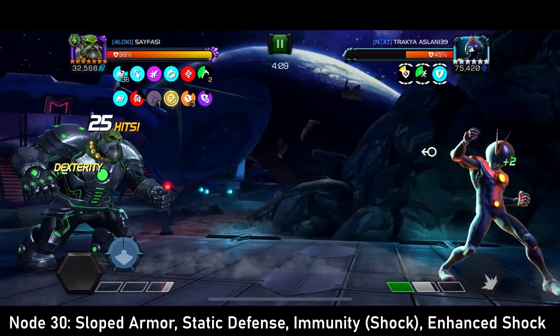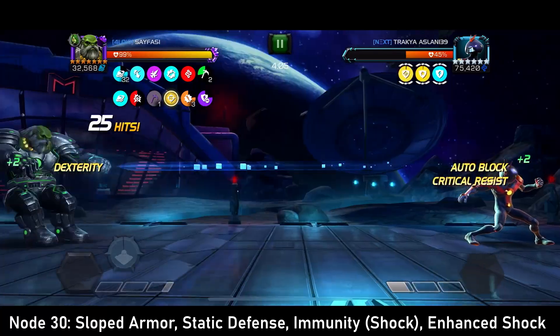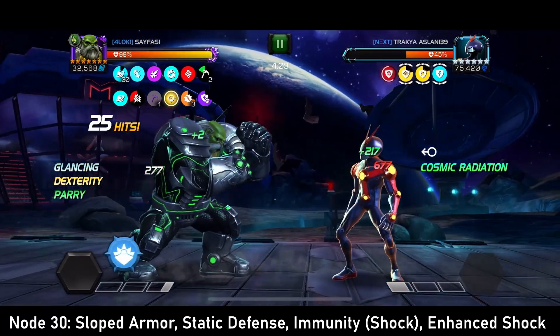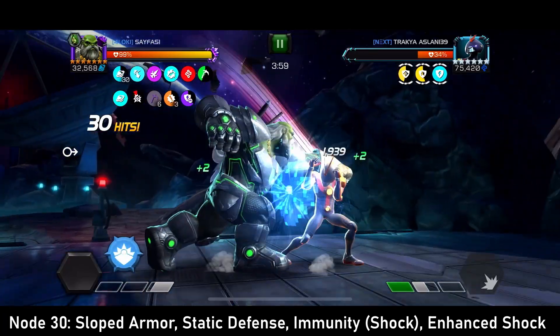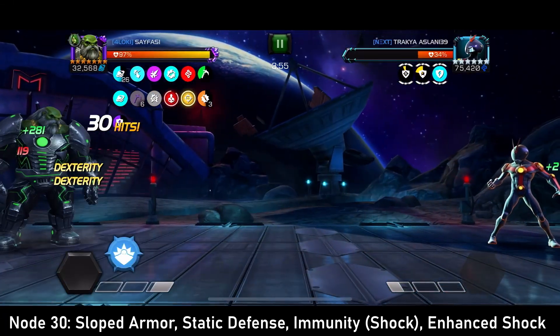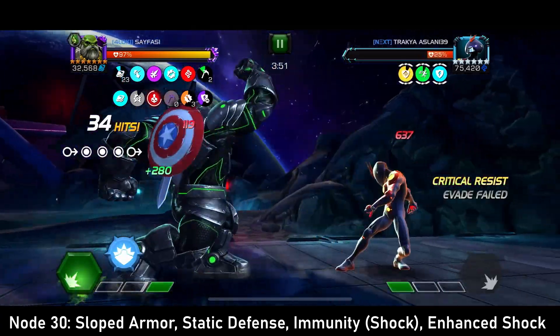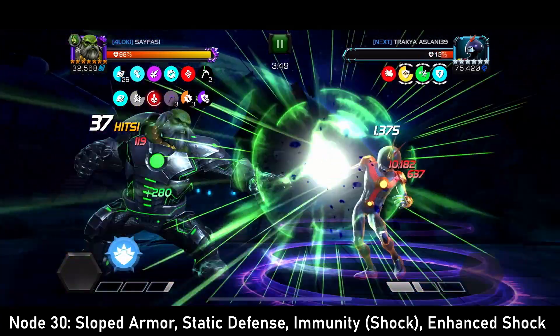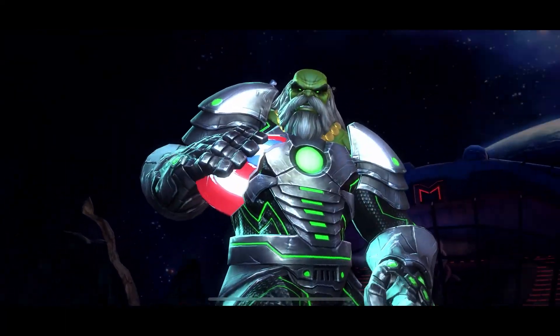There we go — nice big special two. Now I just need to get a special one out of him. I'm comfortable dexing that. And now we can just keep going. We'll bait another special one, do a five hit combo into our special one, and that finishes off the fight and the war.